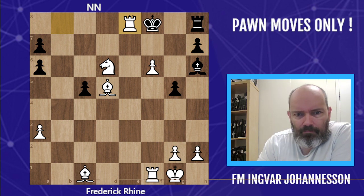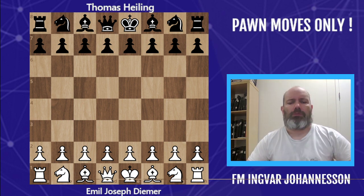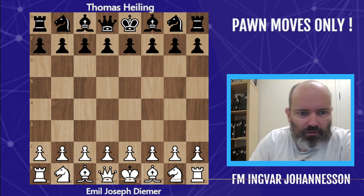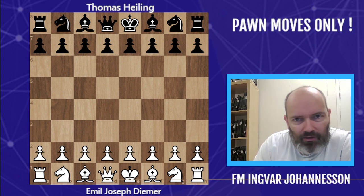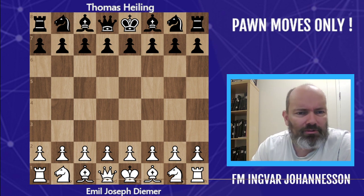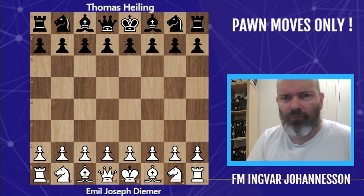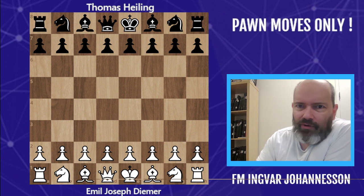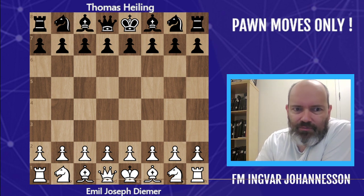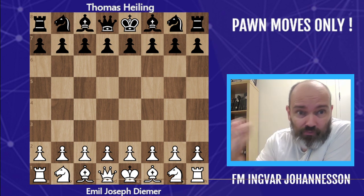But the big daddy, the big kahuna — the Mount Everest of pawn move games — is this one. Emil Josef Demer against Thomas Heiland. I should have got a picture of Emil Demer because he's like a legendary figure — he's got this huge beard, he was involved with the Nazis, very mysterious, perhaps very crazy — but his games were absolutely crazy. Emil Josef Demer of Blackmar-Demer gambit fame, that's where the name comes from.